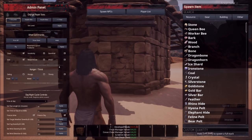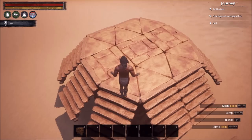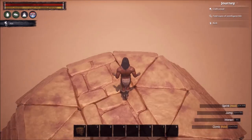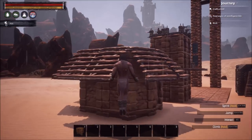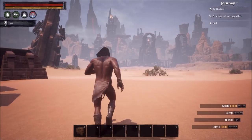Let me fly up and show you what I mean. You can see I have the regular square foundations, but then I have these triangles. The triangles make the cracks between them much smaller, making it very, very difficult to climb up.